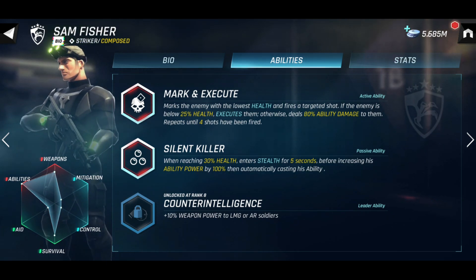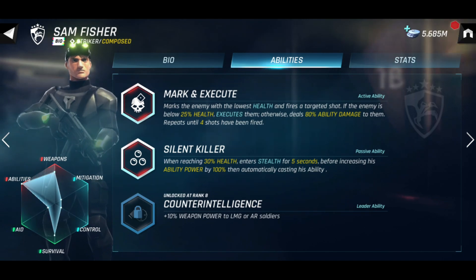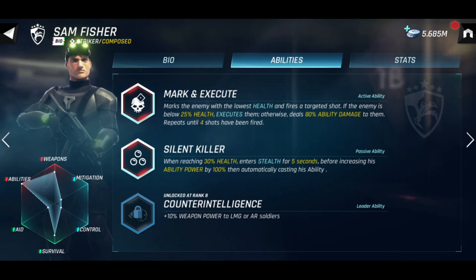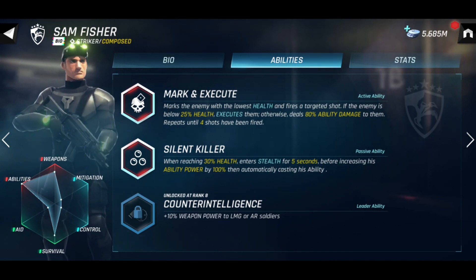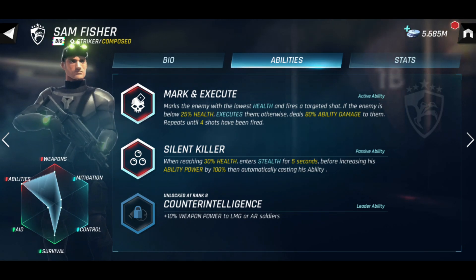Sam Fisher's passive ability is Silent Killer. With this, Sam will enter stealth when he reaches 30% health, increasing his ability power by 100% and then automatically casting his Mark and Execute ability. And no lie — I have had instances where Sam processed his Silent Killer ability at 30% health, was healed by docking, and then cast it again at the end of the game at 30% health. These abilities are so overpowered that it is hard to leave Sam Fisher out of my squad ever — you've got to give him a try if you haven't.